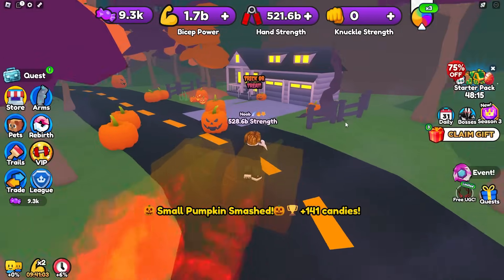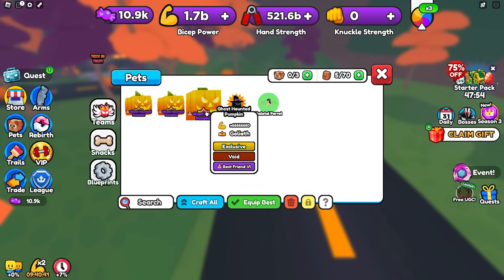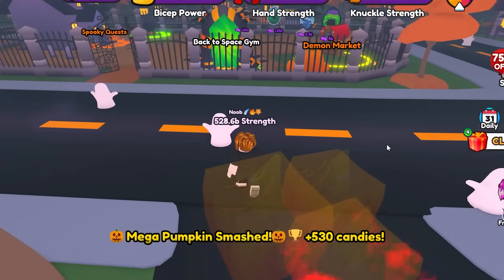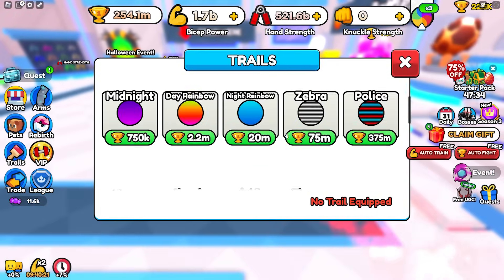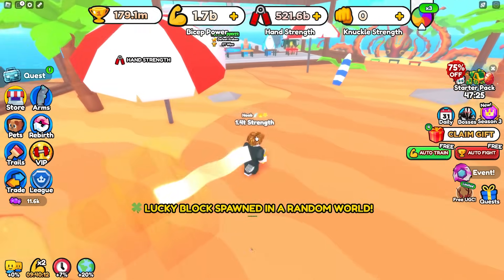We got a witch familiar from one of the eggs, not bad. We opened another tomb egg and got a skeletal parrot. Opening the door unequipped all my pets — let me re-equip them. This door just gave us 30 million wins. Let me go back to the gym and purchase a better trail. Since I have 254 million wins I can buy a slightly better one and run a little faster. And into the third area, here we go.